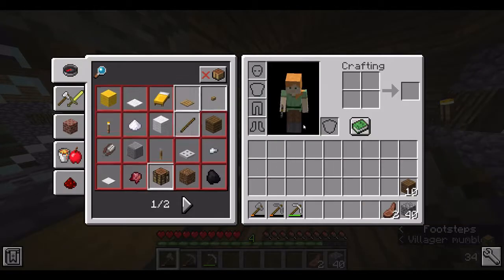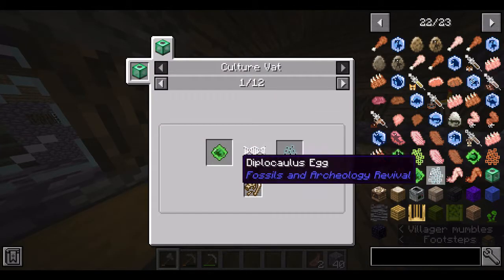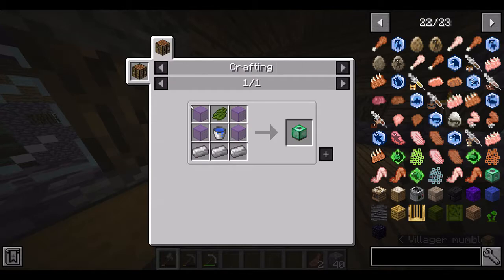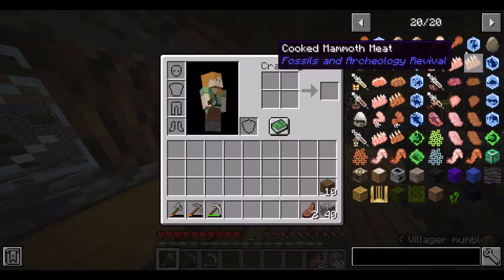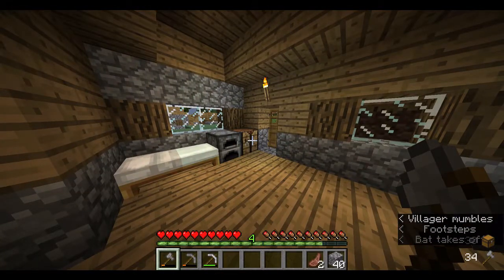There it is — culture vat! How do you make it? Glass, a water bucket, three iron, and cactus green. So we'll need to find some cactuses. Anyway guys, leave a like, and until next time — see you later, bye!